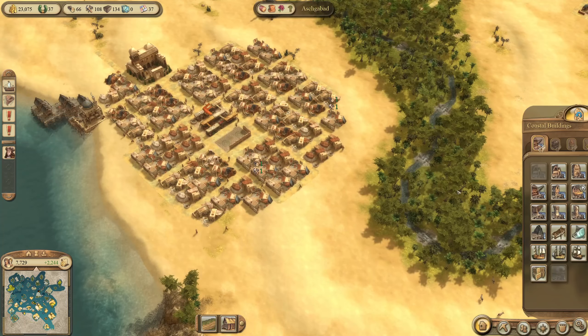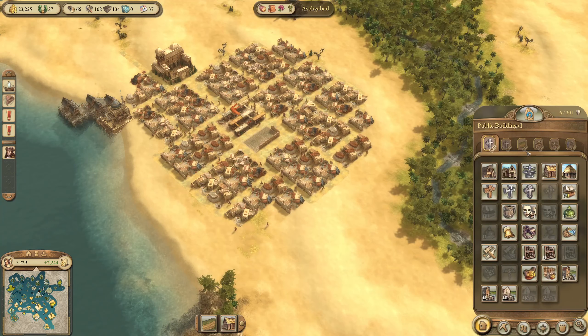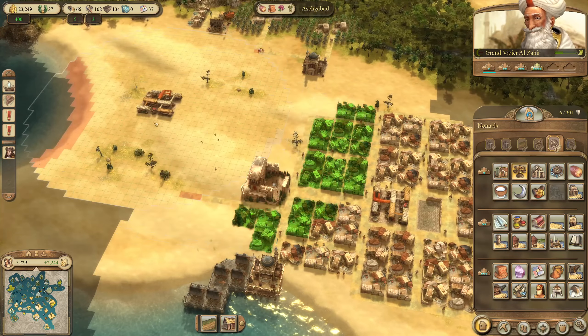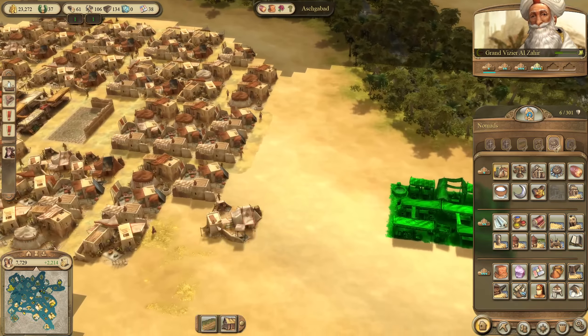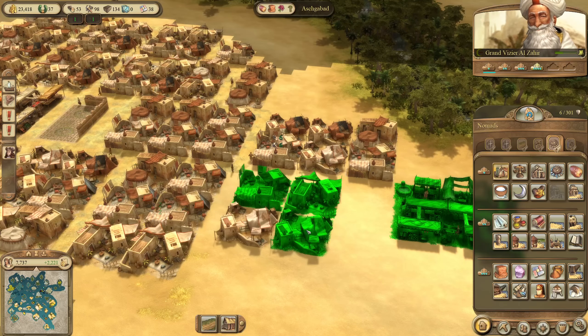I can also go ahead with a few more upgrades here in Ashgabat. We are looking fine on dates and milk, so we could go ahead and have the next district for Ashgabat working as well — just over here, or actually on that side, that might be better.